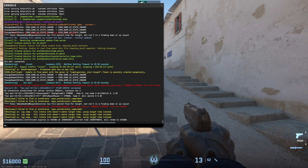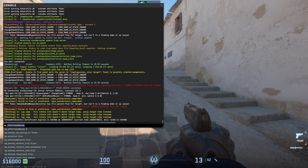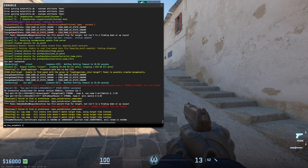Hey there guys, my name is Marcus and in this video I'm going to show you how you can easily have your buy menu available anywhere on the map in CS2. What you want to do is go to console and type: mp_buy_anywhere 1.